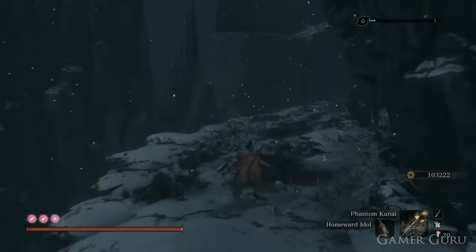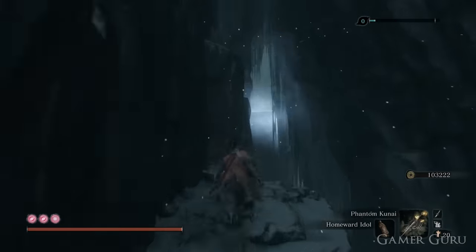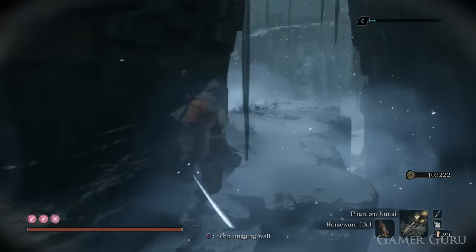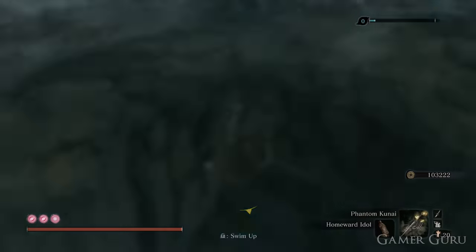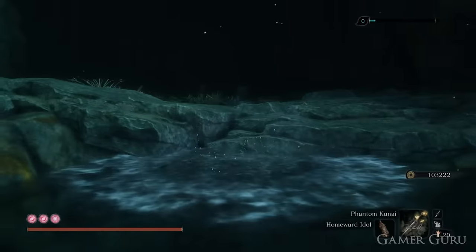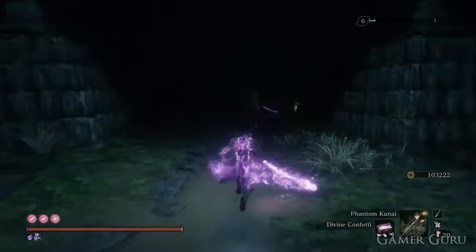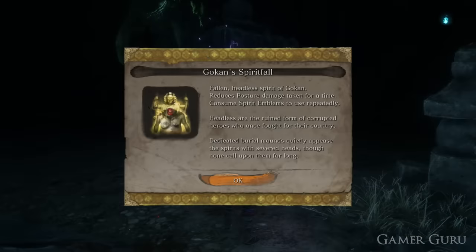Once we have the Mibu Breathing Technique, go to the Sunken Valley First Idol. From here, instead of dropping down, turn around and jump across to the platform with the two riflemen, jump up to the left, and shimmy across the thin pathway. Drop down — it will say we're back in Ashina Outskirts. At the pond, which looks like a dead end, swim underneath using the Mibu Breathing Technique, and when you resurface at the other end you'll find the third headless. Defeating this one rewards the Gulkan's Spirit Fall.